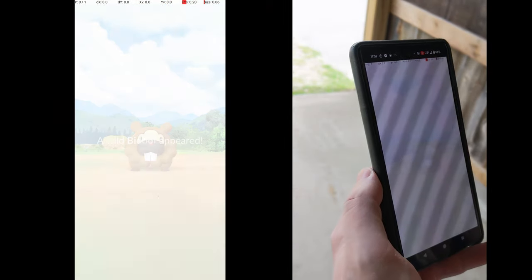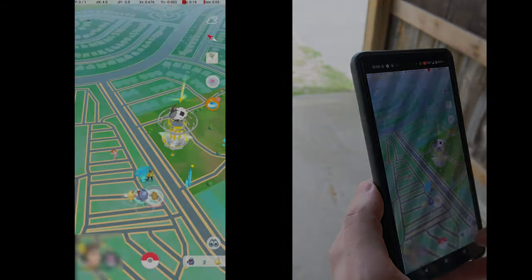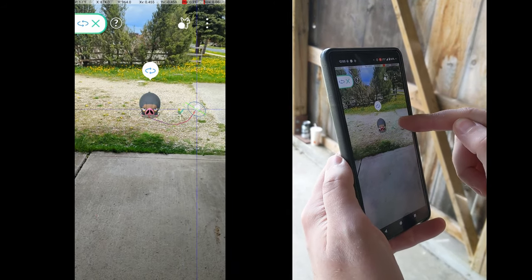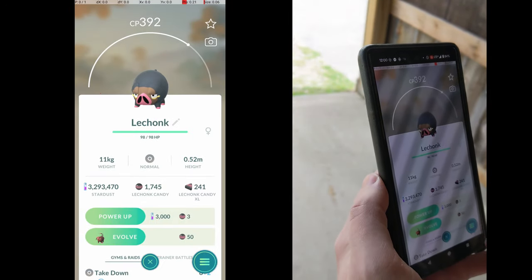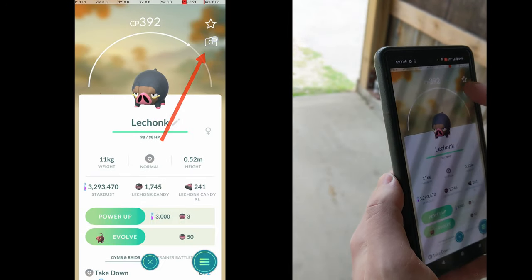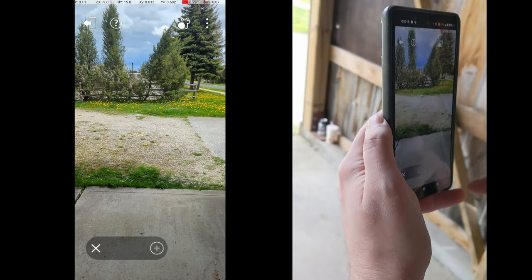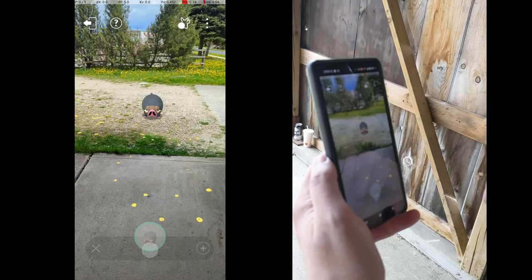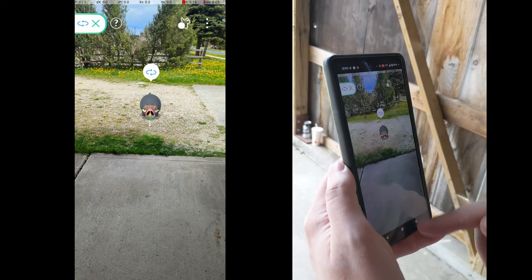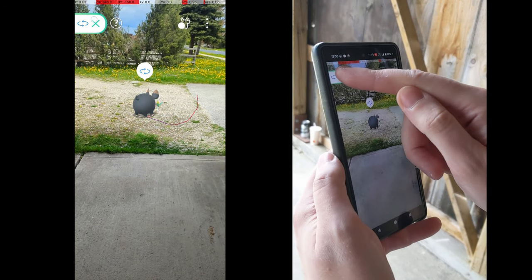Let's start with the basic technique. First, note that before entering the buggy state, you can't start a throw from the ball icon. The key to the glitch is to use the new AR features to put the game in a bugged state. This is simple to do — just tap the camera icon on any Pokémon's screen, then place the Pokémon somewhere on the ground. Once it's placed, rotate the Pokémon a little bit using the rotation tool, by dragging around the edges of the Pokémon and then releasing.